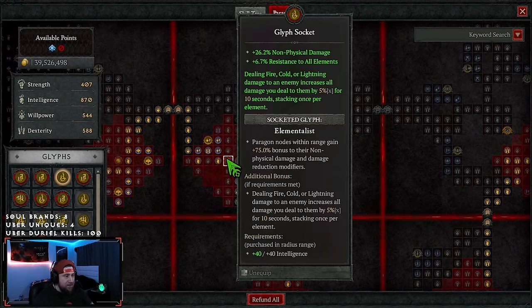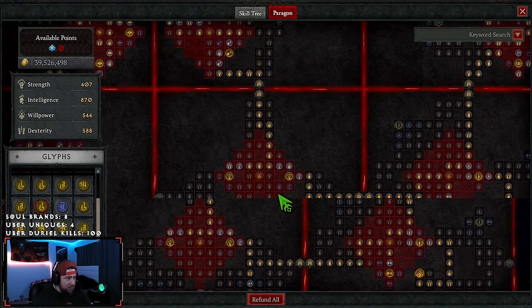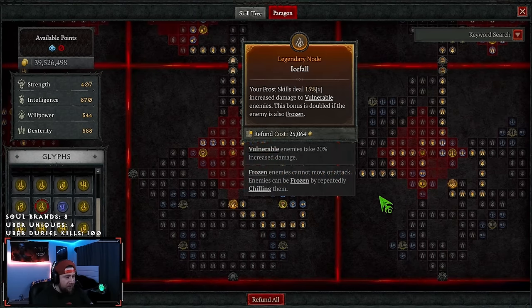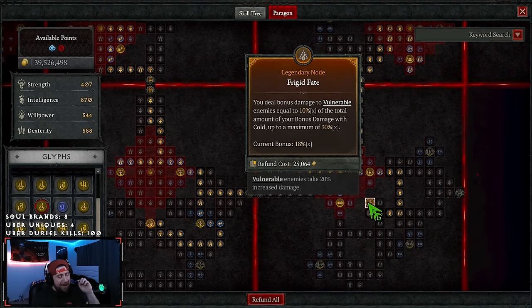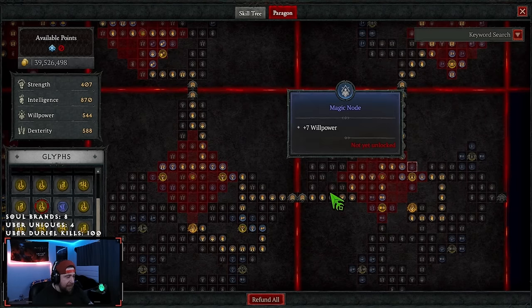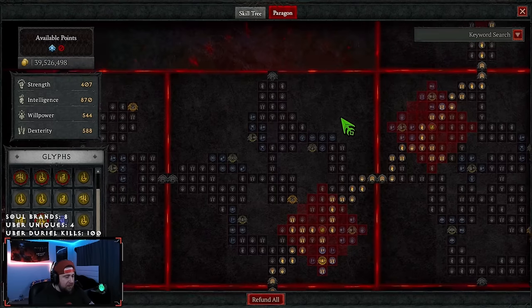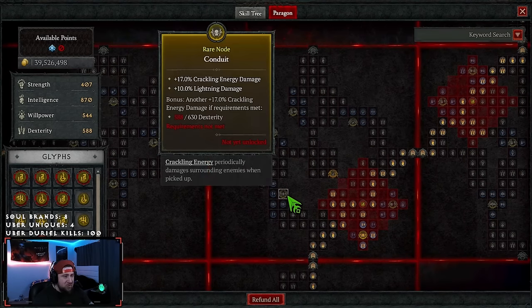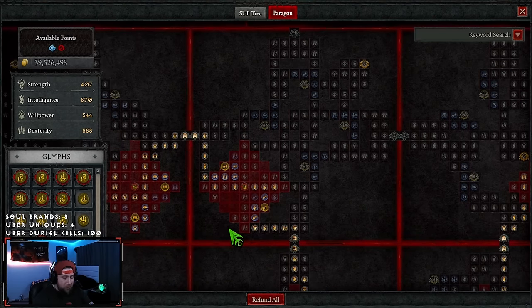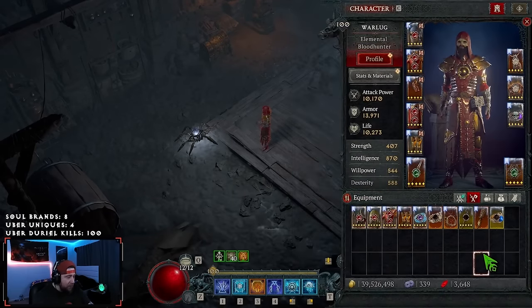So we got Elementalist and Unleashed, which is going to make those two glyphs even stronger. We're also doing Ice Fall and Frigid Fate for more damage. I really need to get my Vulnerability damage up because we can get another 12% multiplicative there — bonus damage to vulnerable enemies equal to the total amount of bonus cold damage. I'm trying to figure out how to do that on the board, and I think I could also max that by putting cold damage on a gear piece instead of Lucky Hit.